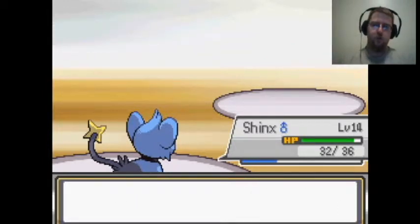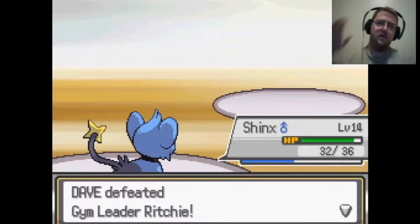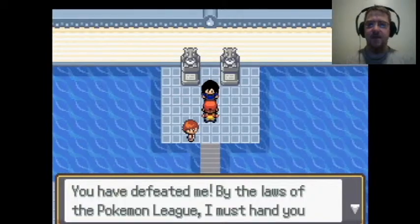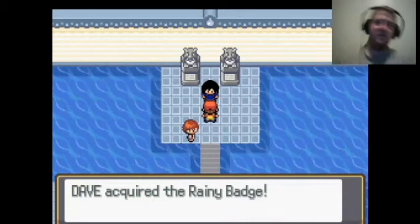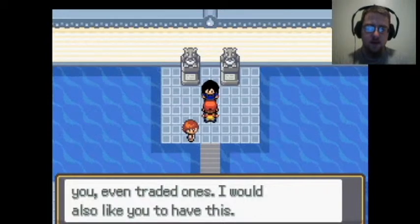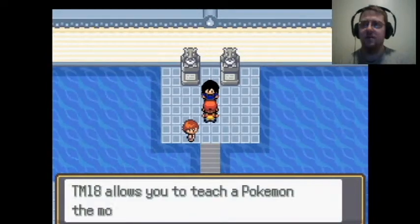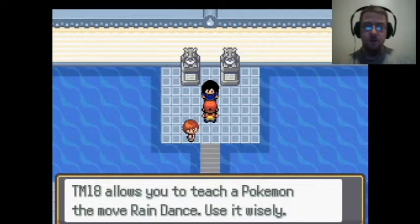Kind of an anticlimactic ending — Staryu, then Marstomp oh my God, then Weasel and okay. My water evaporated. You have defeated me; by the laws of the Pokemon League I must hand you the Rainy Badge. You deserved it. As owner of the Rainy Badge, all Pokemon at level 20 or lower will obey you, even traded ones. I also got Rain Dance — TM18 allows you to teach Rain Dance. Use it wisely.